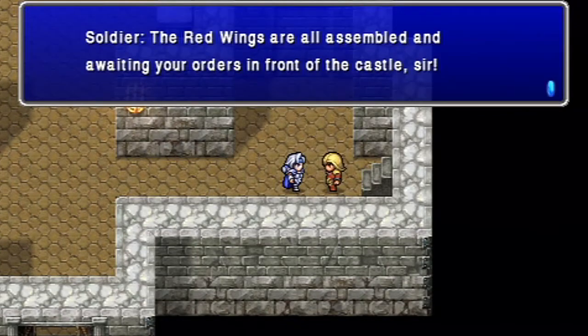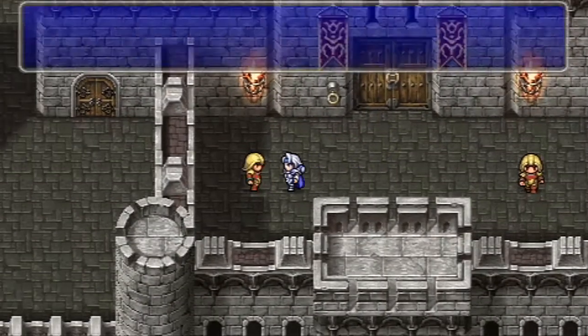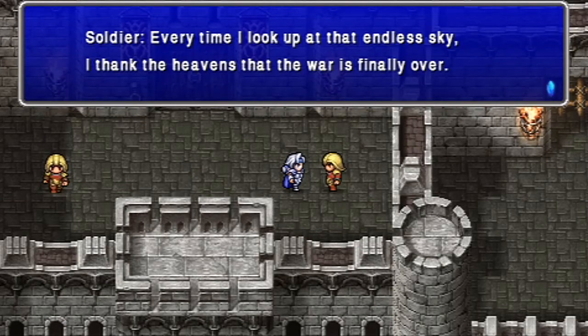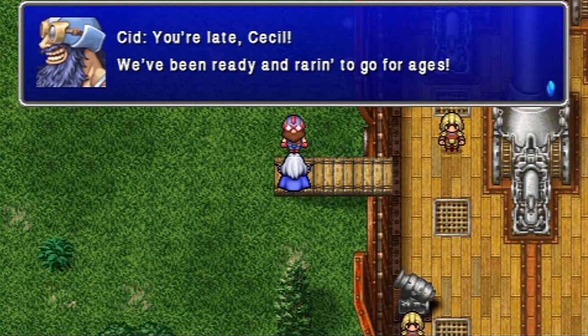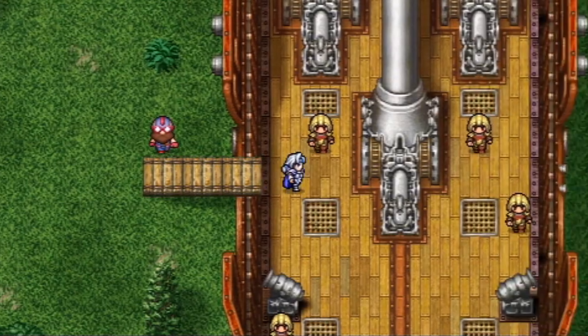Red Wings are all assembled and waiting your orders in front of the castle, sir! Please give our regards to King Edward. Edward's a king now? Every time I look upon the endless sky, I thank the heavens that the war is finally over. We don't even get a chance to go to town. You're late, Cecil! We've been ready and prepared to go for ages! It looks like I only have a choice between the castle and the airship.